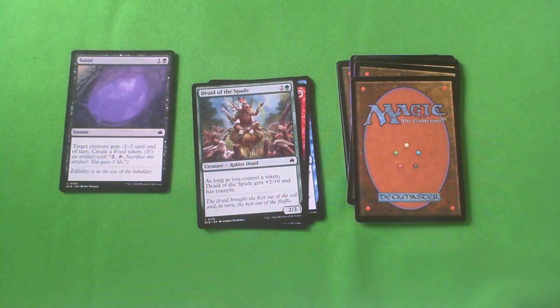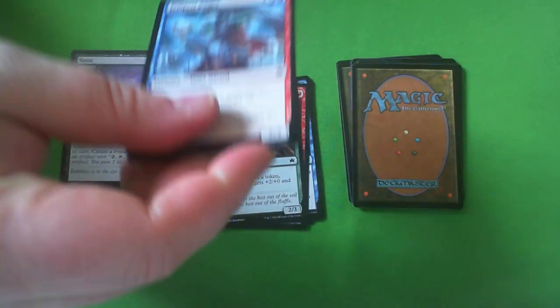Druid of the Spade — one green, two colorless for a 2-3 Rabbit Druid. As long as you control a token, Druid of the Spade gets plus two plus zero and has trample. That's actually highly relevant. I've won a lot of games off Druid of the Spade and then the green duo — Treetop Duo that gives your creature plus X plus X where X is the number of creatures you control. I've actually won a lot of games with Druid of the Spade just becoming like a 12-something trample. Green is the best color by the numbers and by what all the content creators are saying, but I'm still not taking this over Savor. Don't sleep on this card though — it's very good. You do want a token.